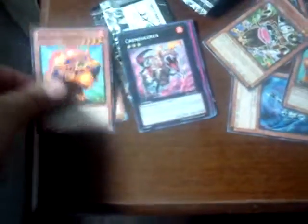Now for the last pack. We have Noisy Gnat, another Chirac Protops, Gurinosaurus, Mobius the Frost Monarch, and Damage Gate.